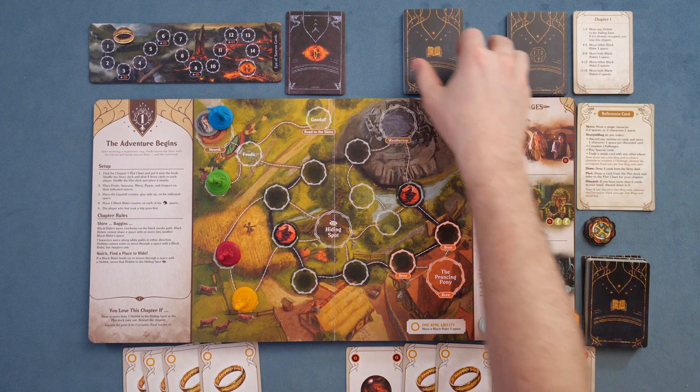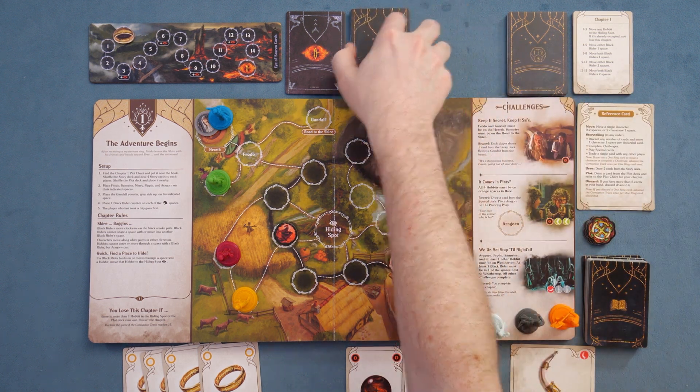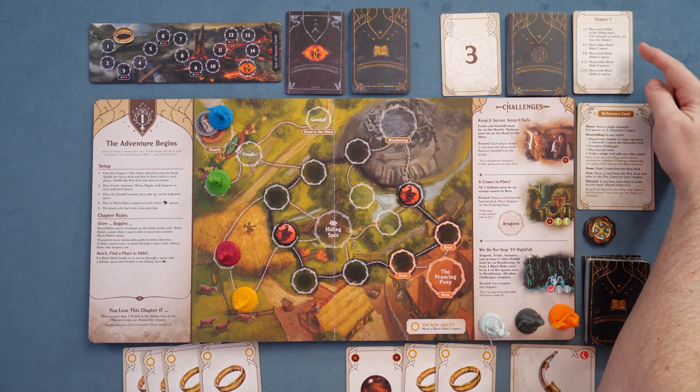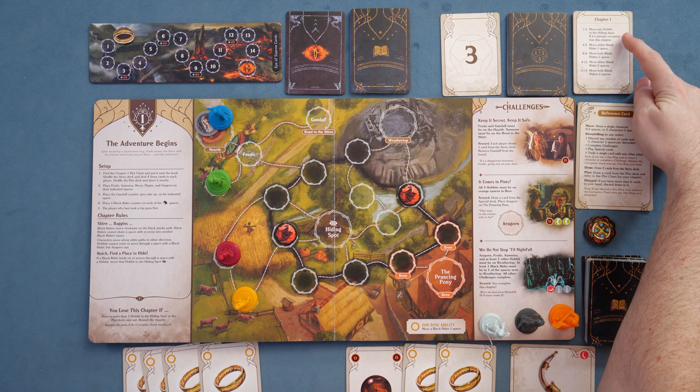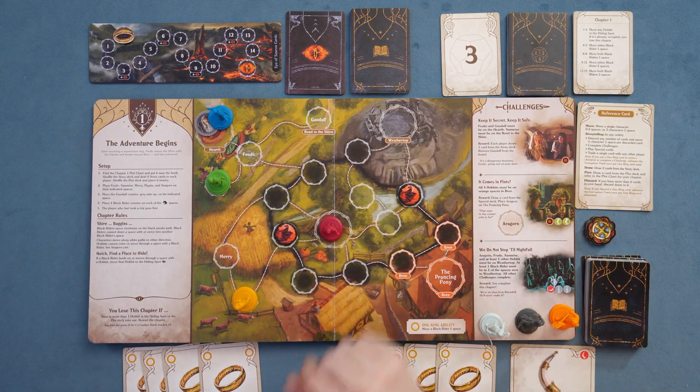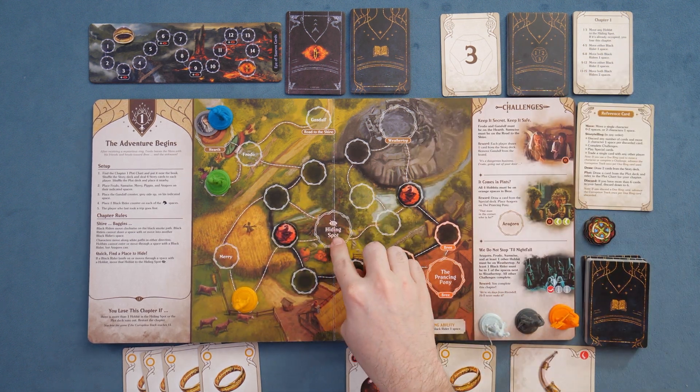We're going to draw a plot card from the plot deck — that's going to be a three. We reference the current chapter card, which tells us what happens: 'Move any hobbits to the hiding spot. If it's already occupied, you lose this chapter.' So we grab one of these hobbits and toss them to the hiding spot. If there are ever two hobbits in the hiding spot, you immediately lose the chapter. That's turn one.